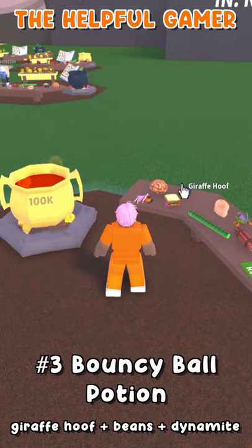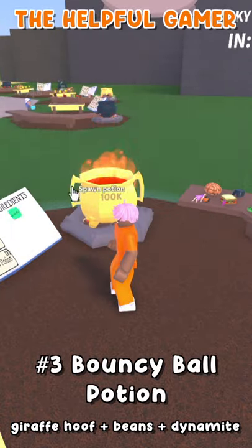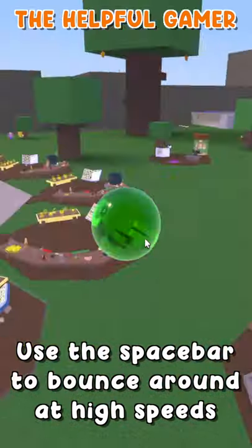And the third and final potion that we'd like to show you today is old, but it's gold. We're going to use the Giraffe Hoof, the Beans, and the Dynamite together in order to brew this one. This throws you inside of a green bouncy ball that you can bounce around the map in at high speed.